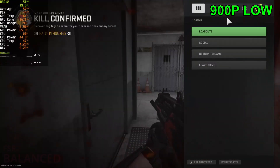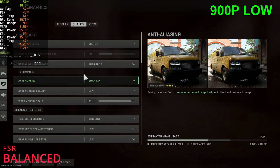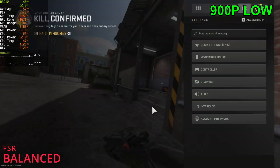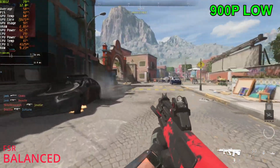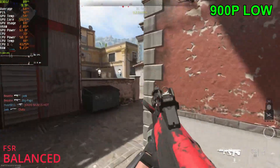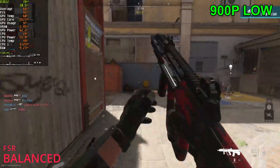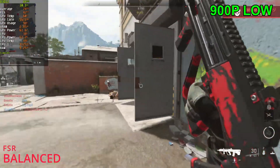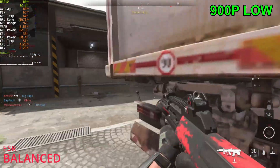I'm gonna go ahead and enable FSR again — we should be able to hit 70 FPS I would guess with this, using the balanced preset. The game does look a lot worse though, I gotta say. I liked how it looked at native res, but wow — we're sitting almost at 100 FPS here. Much better now.